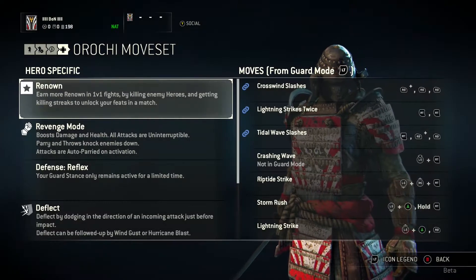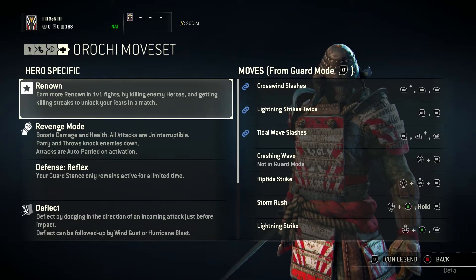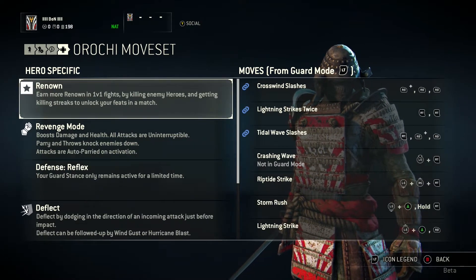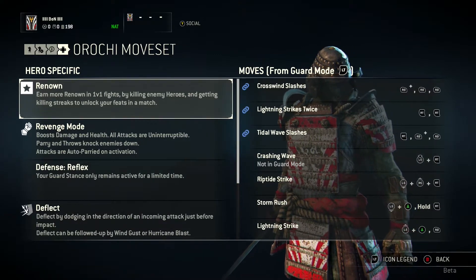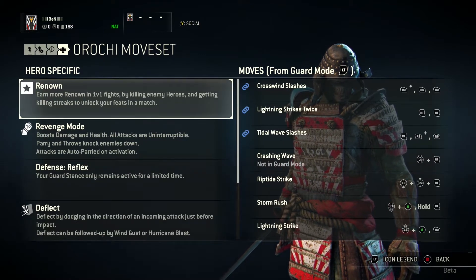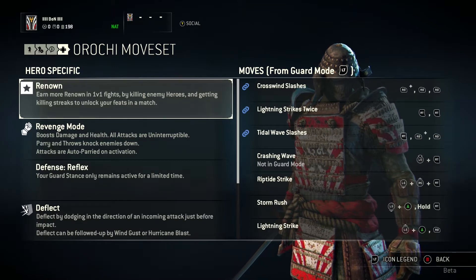Looking at the Orochi's hero specifics — Renown is more for Dominion mode really. It's like a meter, almost like an XP meter you build up over the fight, which unlocks your feats and lets you use them. For the Orochi, he earns more in 1v1 fights, so taking on other heroes individually will get the meter filled faster.